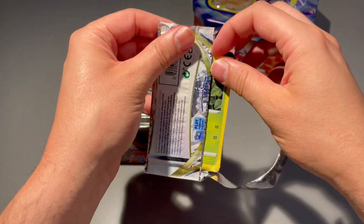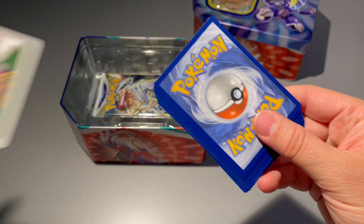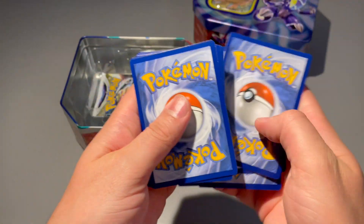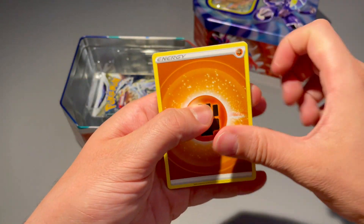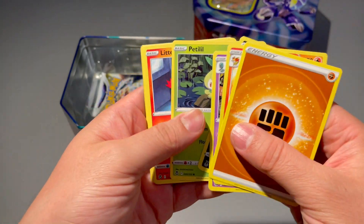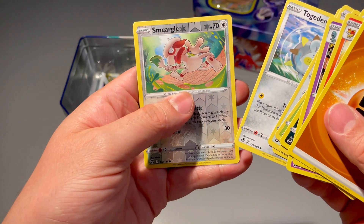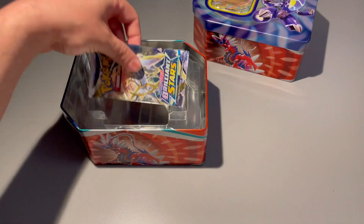We got a Silver Tempest pack — can we just pull a Lugia? That would be insane. I'm gonna do the card trick — take it from the back, one two three four. Silver Tempest is one of my favorite sets in Sword and Shield, 100%. Come on — we got Smeargle reverse, Smeargle reverse, and nothing else. No hit in this Silver Tempest pack.